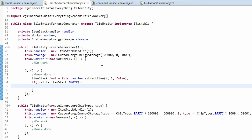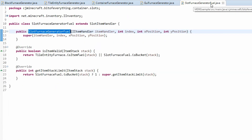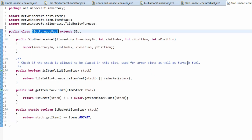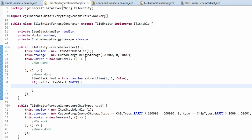We know this will only accept furnace fuels due to the SlotFurnaceGeneratorFuel class, which I made — it literally inherits everything from SlotFurnaceFuel, using isItemValid and getItemStackLimit. That's basically the same code, and it also allows for lava buckets.